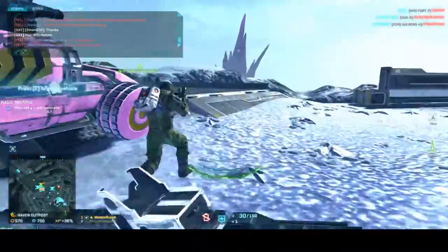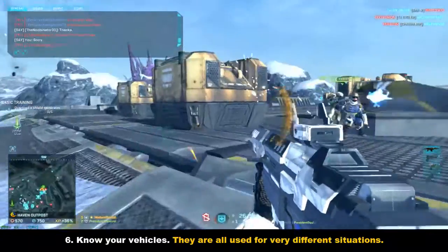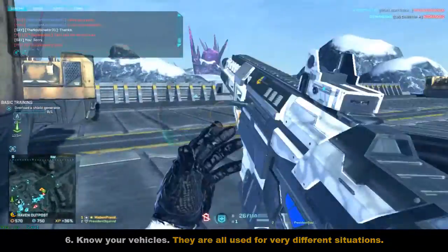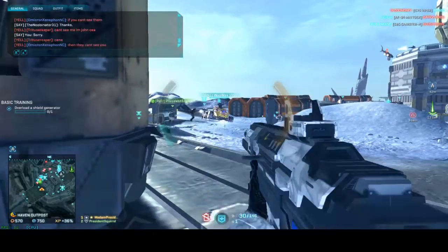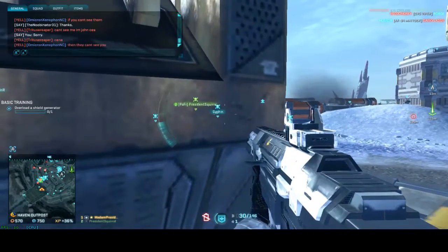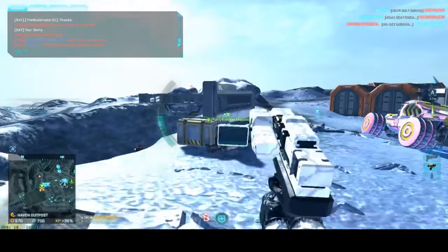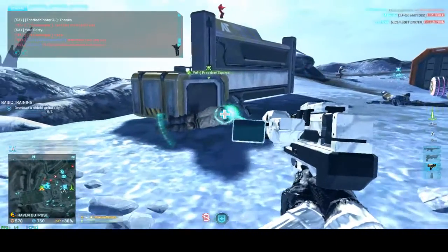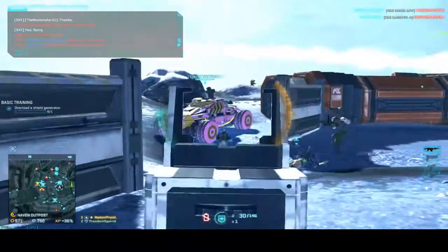Number six: know your vehicles and figure out which ability you need at the moment. For instance, if there's a convoy of tanks heading to the next facility, either an ammo Sunderer or a healing Sunderer would help. If you're the only one out there, a blockade Sunderer might be best. Try out the Flash, Harasser, and tanks to see which one you prefer.